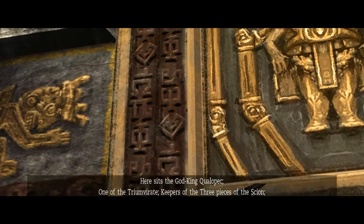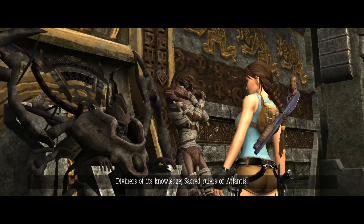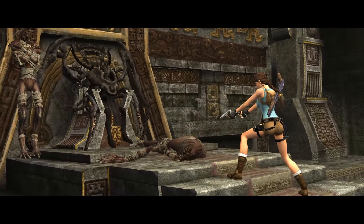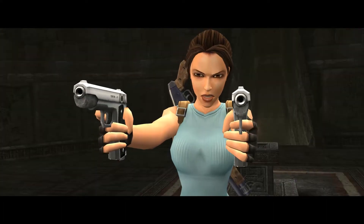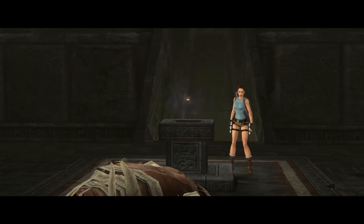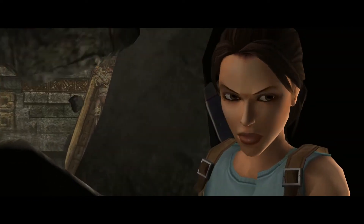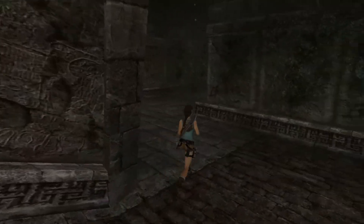Keepers of the three pieces of the Scion, diviners of its knowledge, sacred rulers of Atlantis. Oh my god. Of course, it just collapsed from old age, and that sound was just trapped air escaping. Sure, there's nothing to worry about at all. Also, the fact that that artifact is just floating in mid-air — no big deal. Oh hey, you actually are alive, question mark? Well, crap. Escape sequence, initiate. I was kind of hoping for the level to just be over, but nope. No such luck.